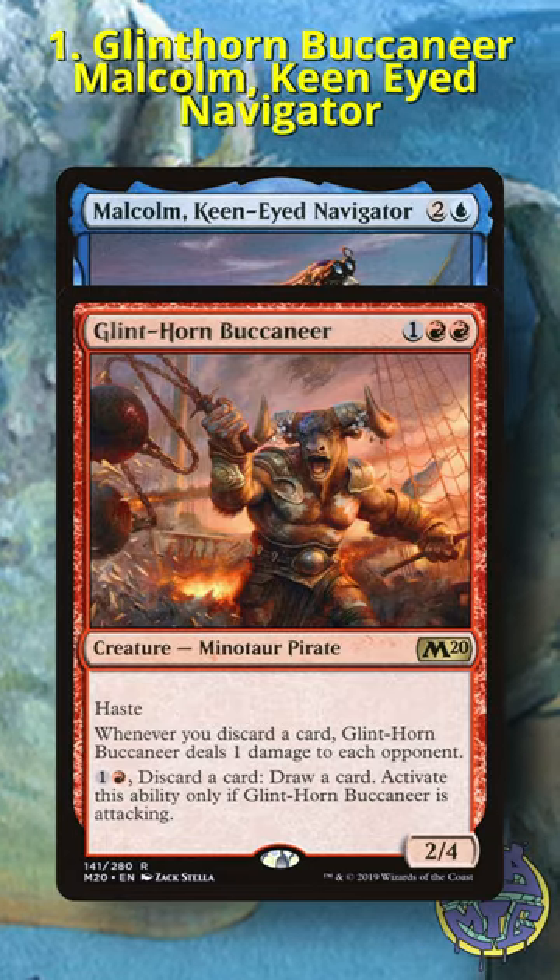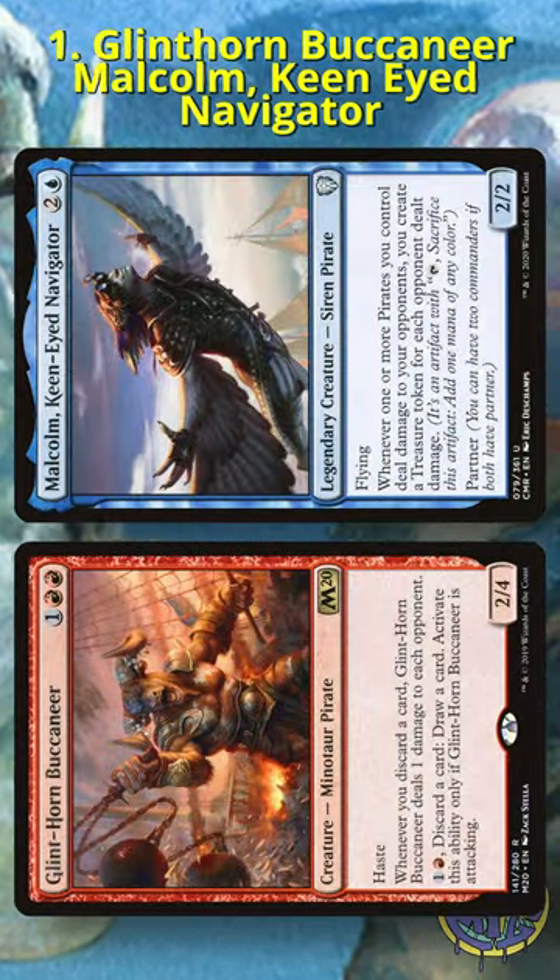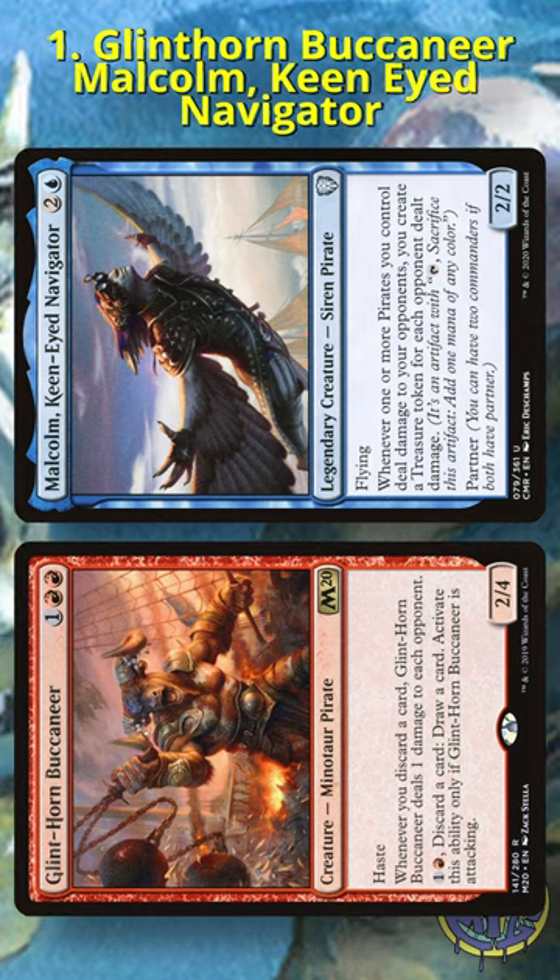And finally, at number one, we have Glenhorn Buccaneer and Malcolm, Keen-Eyed Navigator. I see players lose all the time not countering rituals that cast Buccaneer or tutors that try to find it. When playing against this deck, you need to re-evaluate what you can and can't counter.